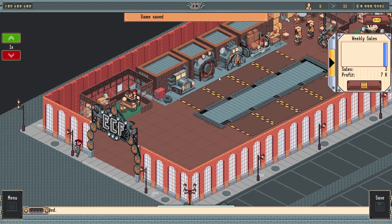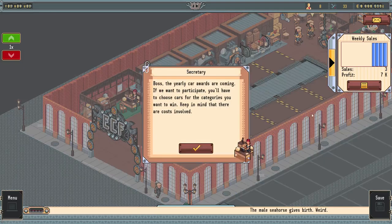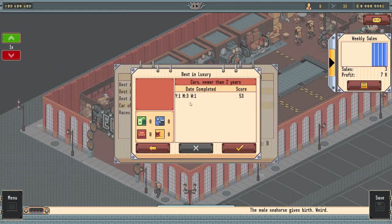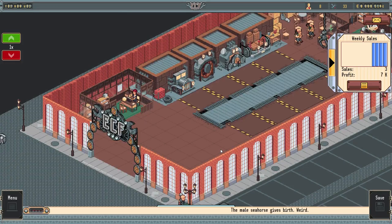We'll see in the top right corner - there go our weekly sales. We're selling three cars a week at a profit of 7k. The yearly car awards are coming - if you want to participate you'll have to choose cars for the categories you want to win. This all costs money. I think ours was good in comfort - maybe we should put it in luxury. We're gonna just enter this in - sure we're not gonna win, but maybe this will help with our popularity. So we're entering our model in the luxury category. We're definitely not gonna be in car of the year.